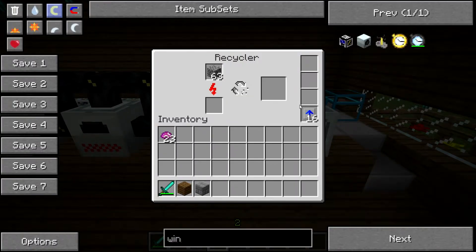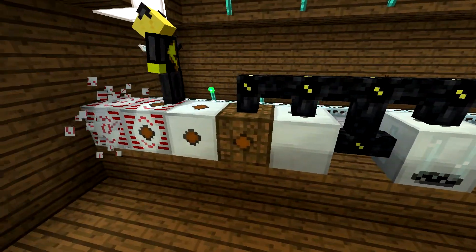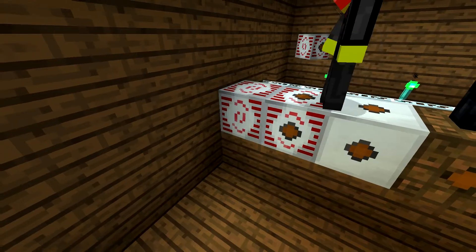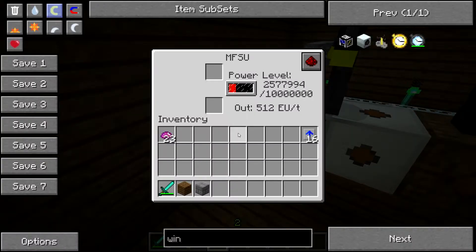Just to show you our power — when we break this MFSU, like so, the power is not going. So we place this down, and now look inside it, and you will see how fast our MFSU goes. And that's pretty fast.